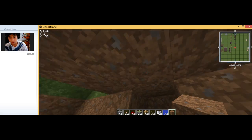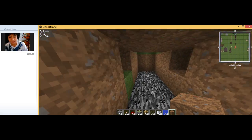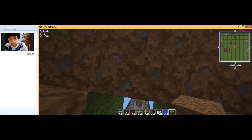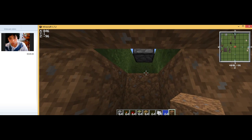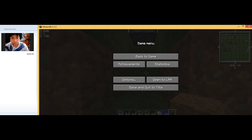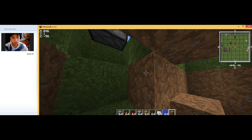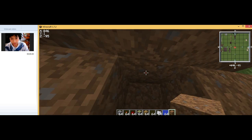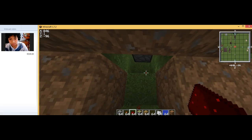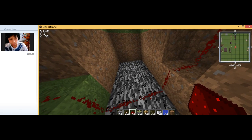I'll call this section 'the bridge.' Then dig two blocks in front of you — not above you, but forward. Those two or three blocks there — you do that same thing on both sides. Then place redstone below the bridge and on top of the bridge like this.